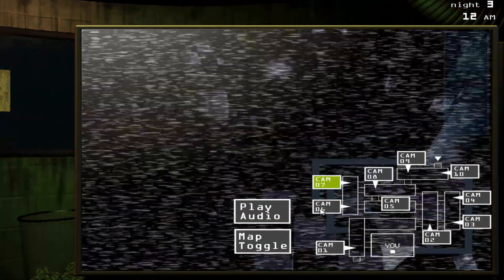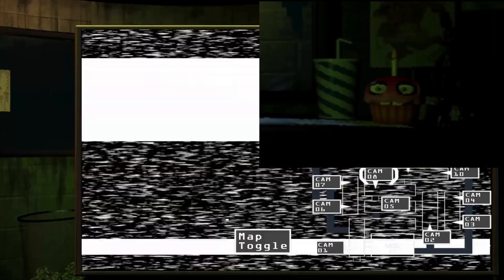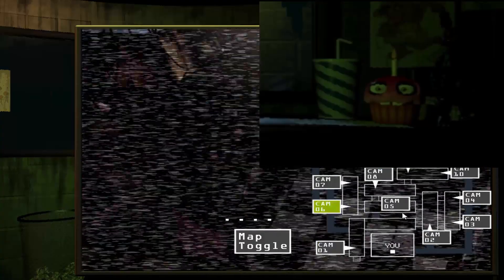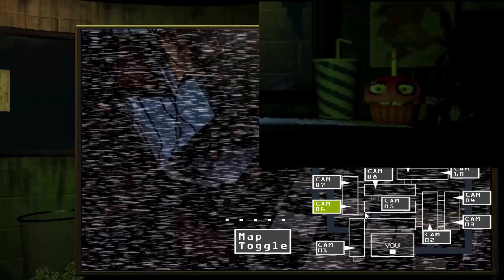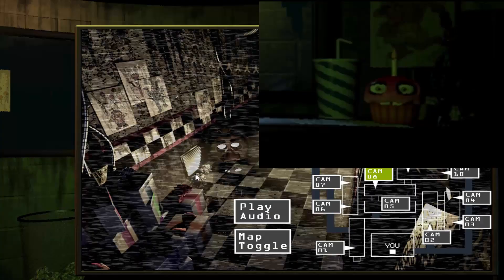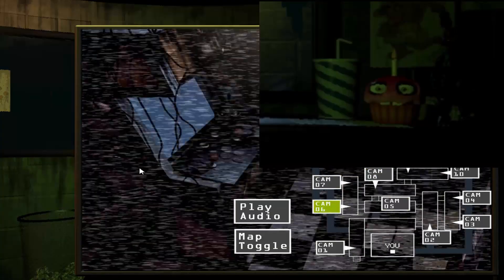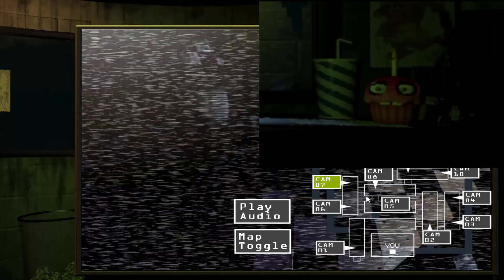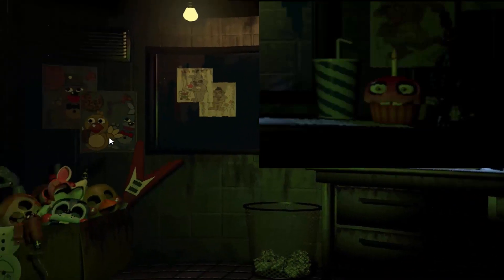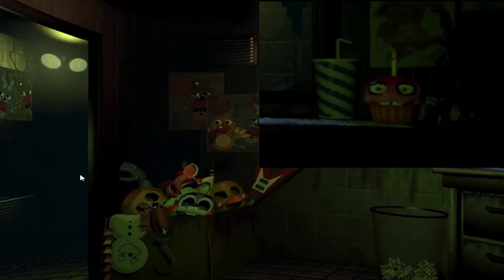Basically, the cupcake is back. Not the cupcake for the Chica Easter egg where you find all four and it activates the Chica Easter egg. No, this is the actual pink cupcake that we all know and love and that we thought wasn't even in the game. But apparently it is, and from the looks of it, it's on night five because right next to it is the Shadow Bonnie game, which you can only unlock on the fifth night. I don't know how to activate it just yet, but if I figure it out I'll put it in the description.